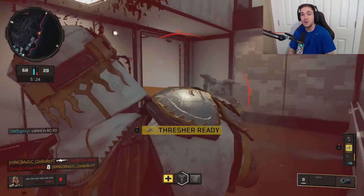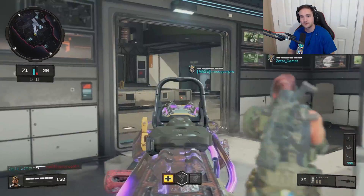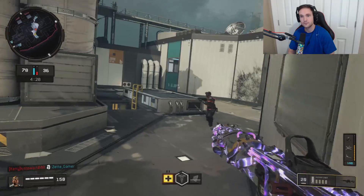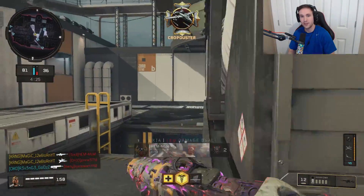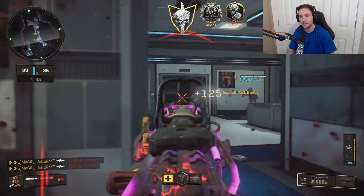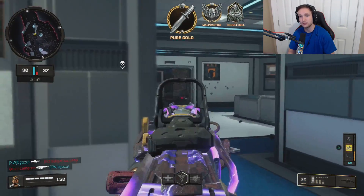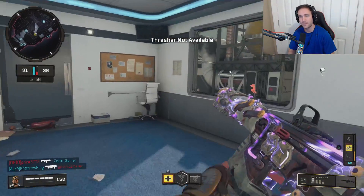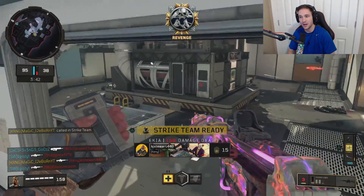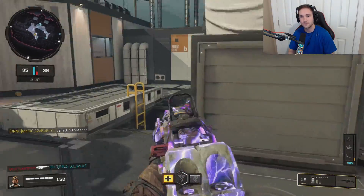Got a Thrasher. We're one kill off our Strike Team, and I get a dude in a bunny suit running around with a bag of money and he kills me. Got you. I really never knew how good the Thrasher was until I started using it not too long ago, and man, this gun is actually so good. Like, if you don't use a Thrasher, you're kind of crazy, bro. Yo, we got another Thrasher — we're about to have another Strike Team. There's our Strike Team, baby. There's only five kills left. What are we going right now?